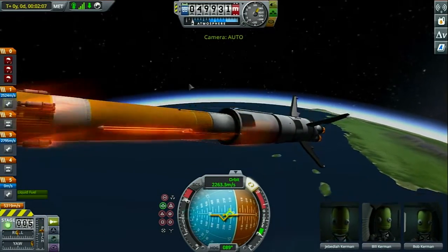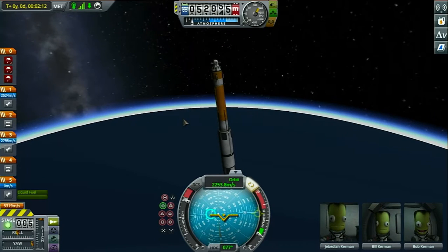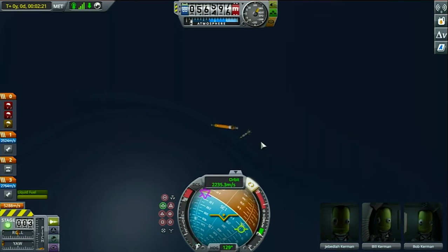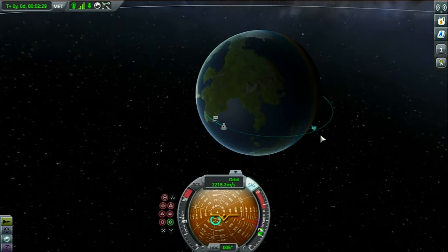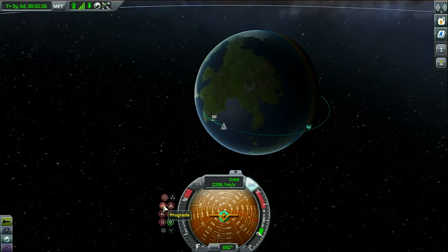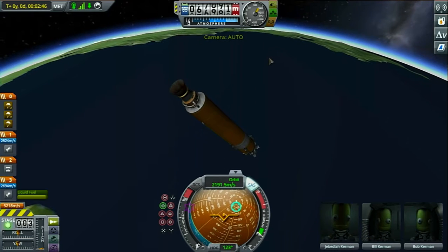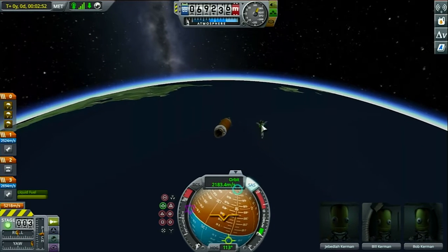It ran out. Alright, so now we are spinning uncontrollably — this is the dangerous part. We're going to have to detach and then do a little burn to get away from that. There we go — that stage will burn up in the atmosphere. But we are going to point — you know what, just point me prograde and then I'll take a stability assist once we are pointed prograde. As you can obviously tell there's next to no atmosphere up here.